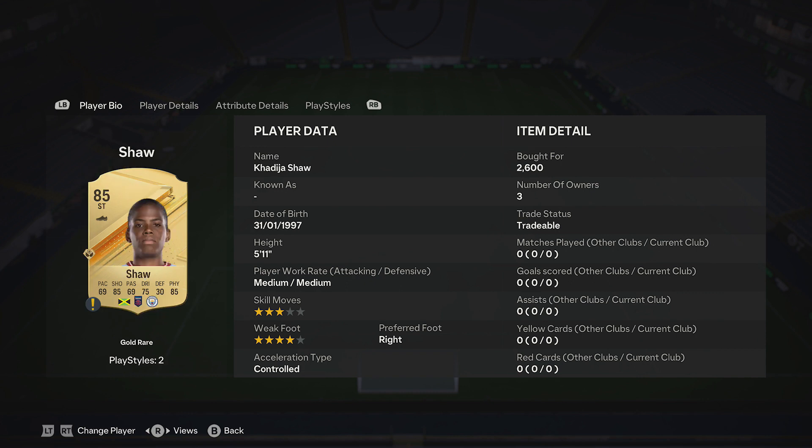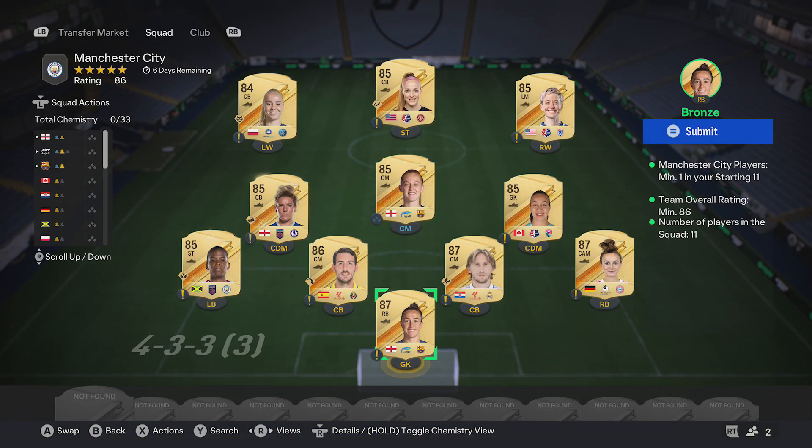Then you'll pick up six 85 red cards. First up, my Man City card at 2,600. The other ones are 2,200, 2,200, 2,300, 2,200, and 2,200. And once you've done that, just pick up an 84 red card — De Deck — probably 1,200 coins. And that completes that team.